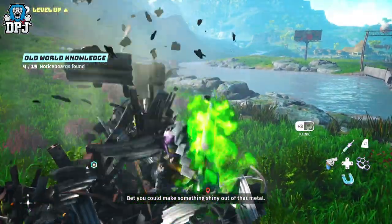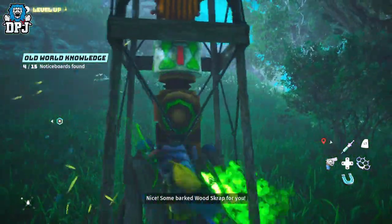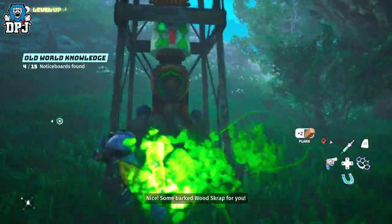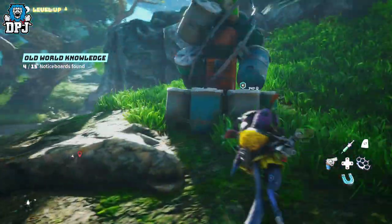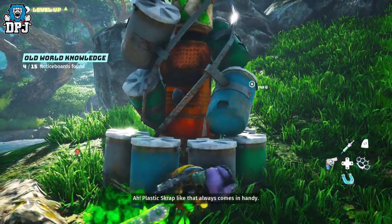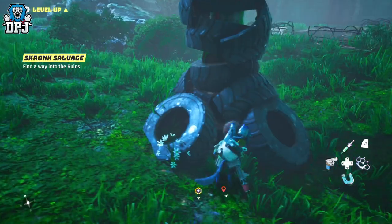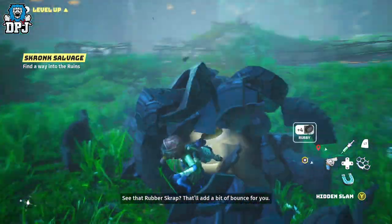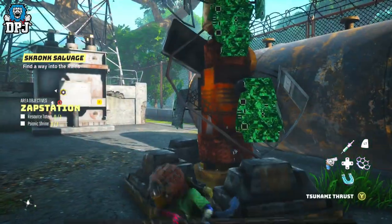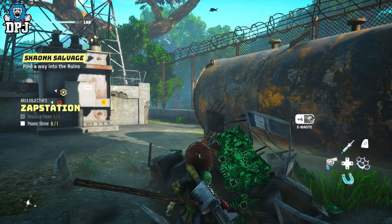For the most part, materials are found randomly around the world via material towers — that's what I'm calling them. You simply have to smash them to get said materials. What you get from these seems completely random; earlier on I was getting between 2 and 5. It could also depend on the power of your melee weapon. These towers are everywhere on the map, they notify you when you get close, and there's one for each material type.